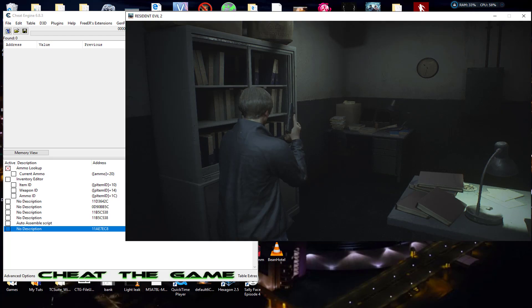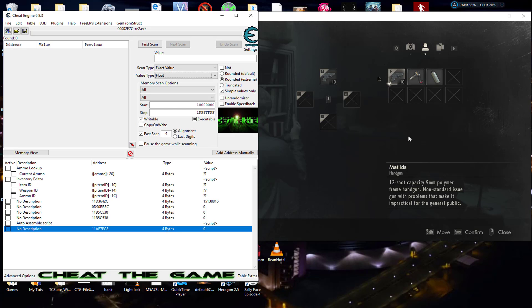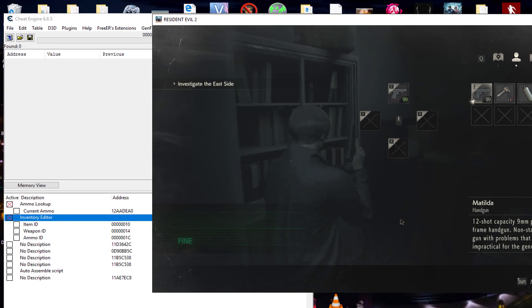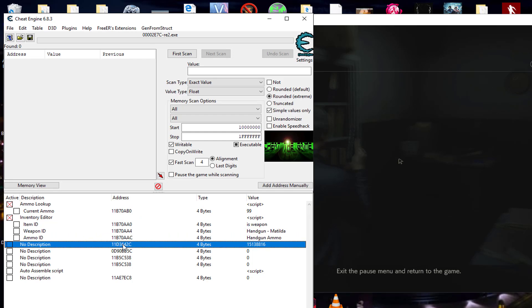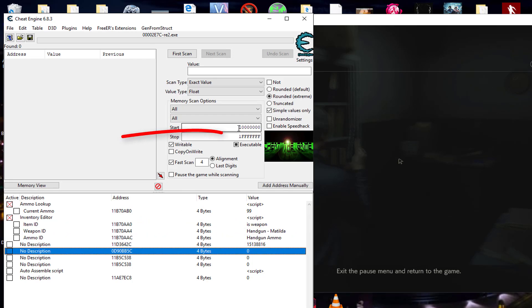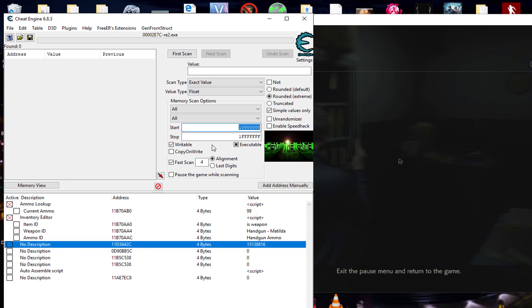Since we cannot use decrease value or unchanged value, we have to do a hard search. What I recommend is attach Cheat Engine to the game. I've already crashed my game so many times trying to find this. The first thing I do is look at the addresses that are showing up in my known codes and use those as my start and stop range. You'll still get a lot of results, but it weeds them out better than leaving it at the default range, which gives tens of thousands.